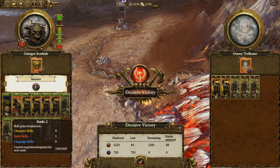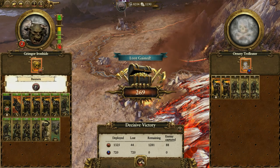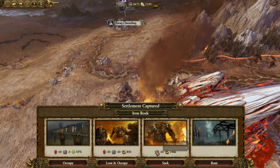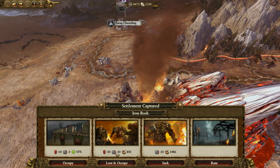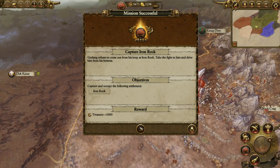Since the balance of power is so drastically in my favor, I'm just going to auto-resolve it. And you see I lose almost nothing — lost 44 and he lost 720. It's kind of ridiculous.